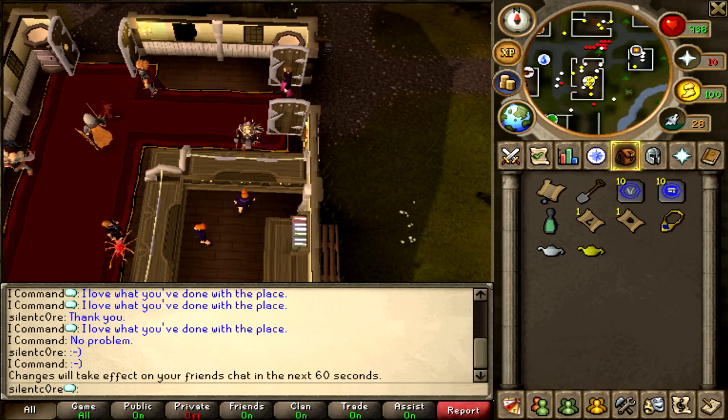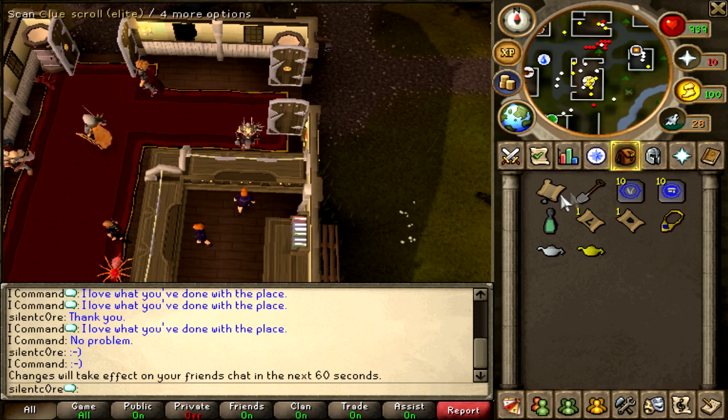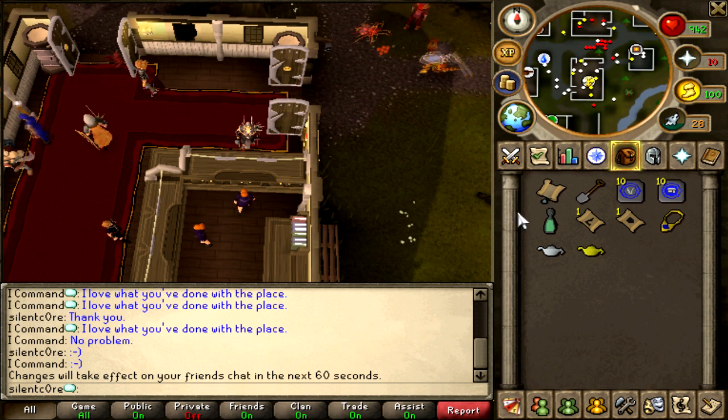Hey, what's going on guys, my name is Silentcore and today I'm going to be doing another clue scroll. This is actually my 10th elite clue scroll, so we're into double figures now and we've still not really had anything that good in value to make it worth it. I really want to just keep doing these until I get something good so it actually feels worth it.